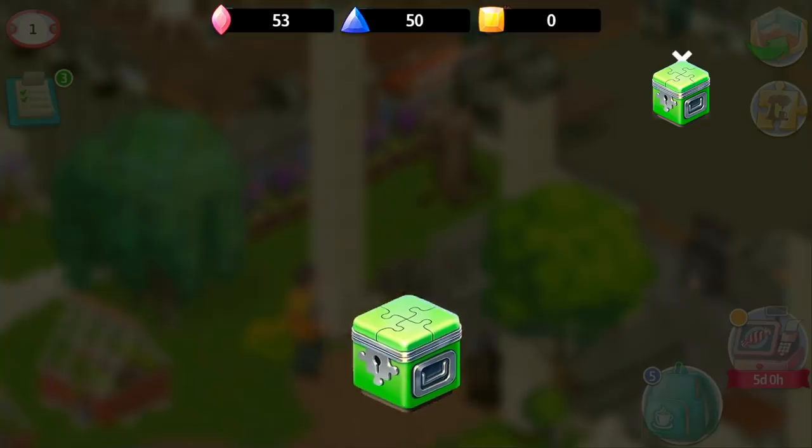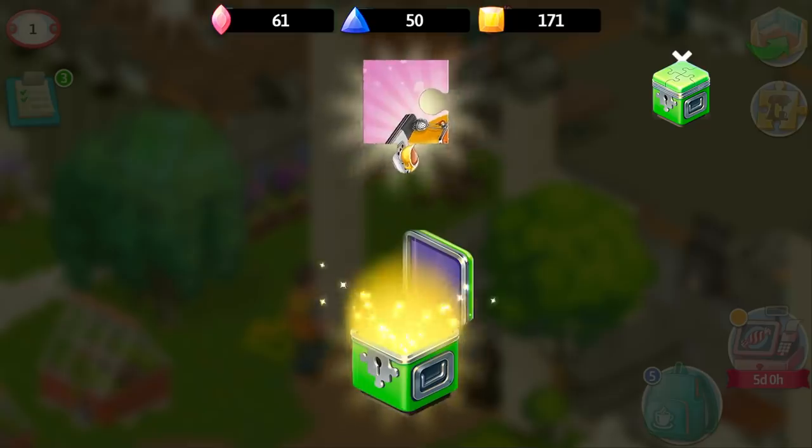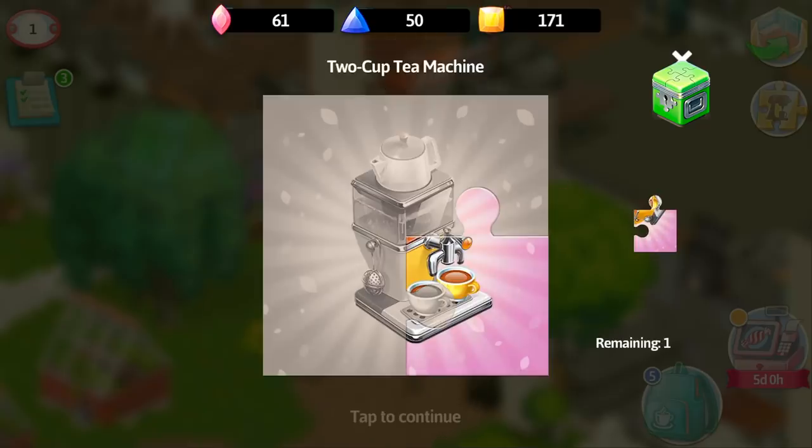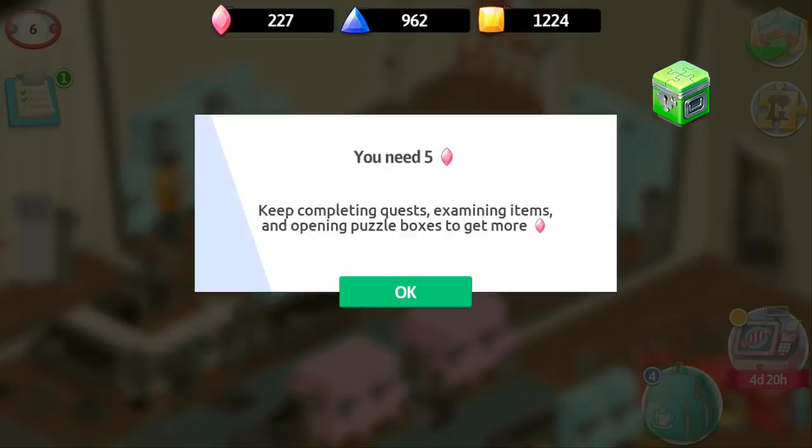Besides from puzzles, you also get currency. Pink for the two-cup equipment, blue for the three-cup equipment, and yellow for the four-cup equipment. This currency allows you to take your equipment to the storage when you collect it. If you don't have enough currency, you won't be able to do it.